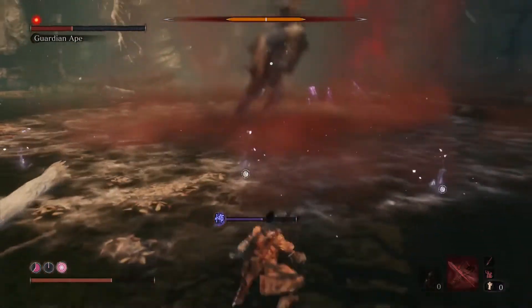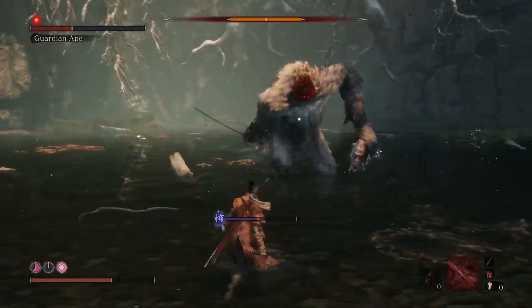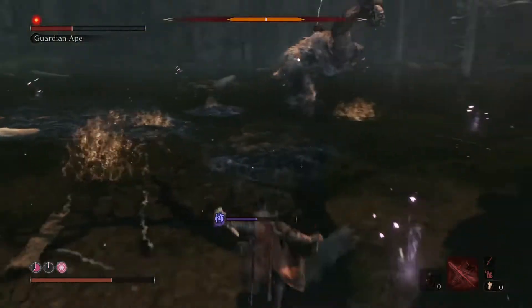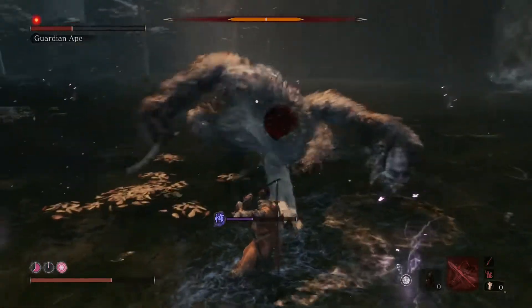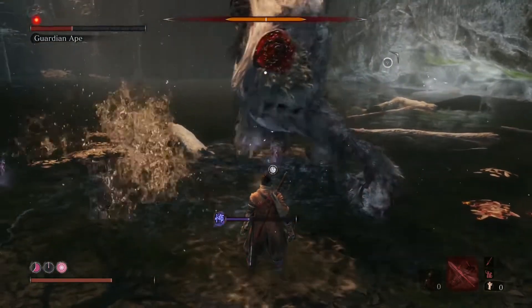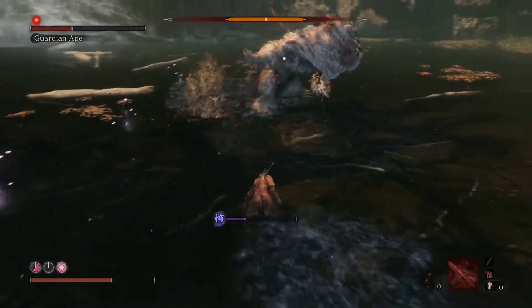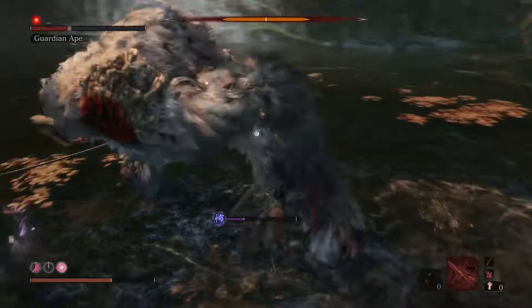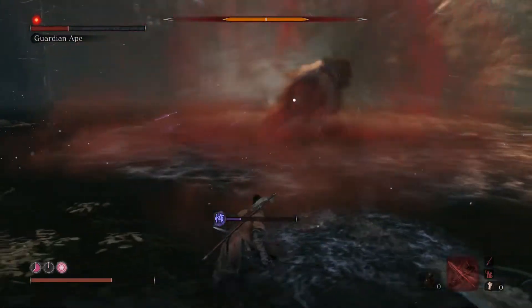Watch out when keeping your distance - it's easy to get stuck against the walls of the arena, so I was always conscious of that. In the first phase I was keeping close, but once his head comes off he definitely rushes you a lot more and you really want to keep your distance because of that attack.